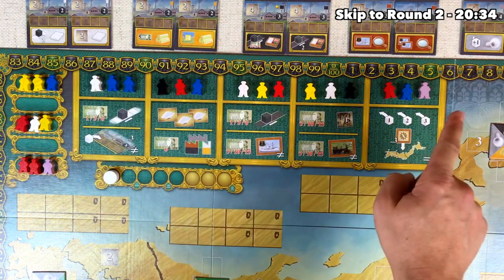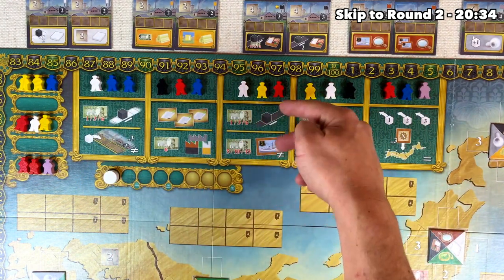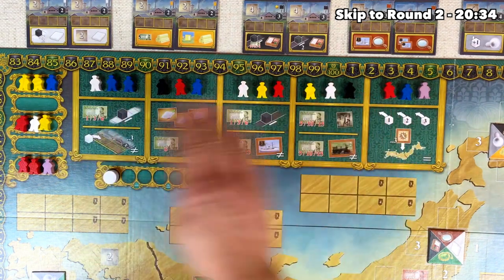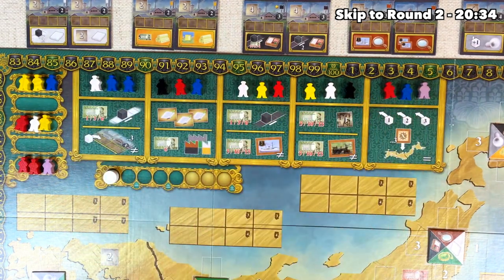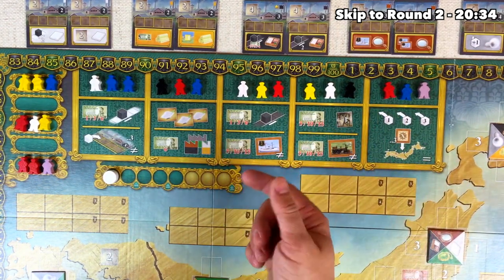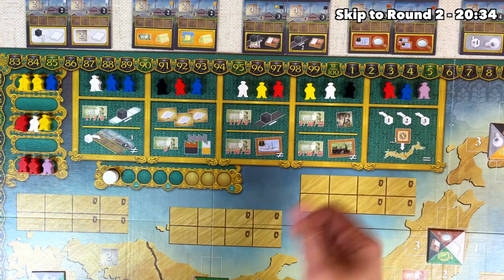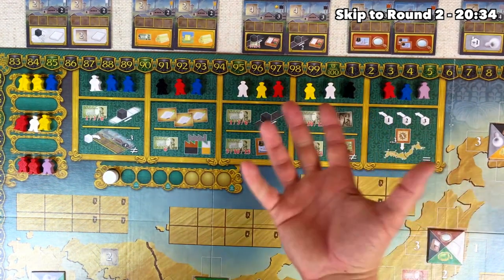All you do is grab a single meeple from one of the top rows, and then you take one of the two actions that are associated with that spot for the meeple, or of course just the one action for this zone over here. The only other option is you don't take one of these meeples and you do a consolidate action, but we'll talk about that once we get there. We'll be playing the game through the perspective of the purple player, who also happens to be the start player.